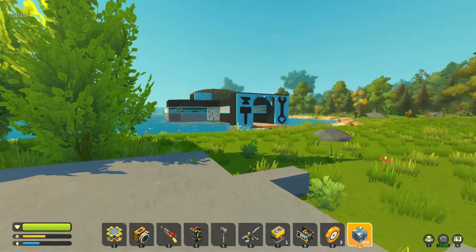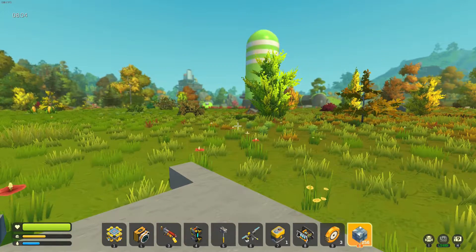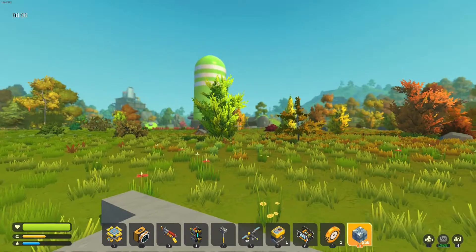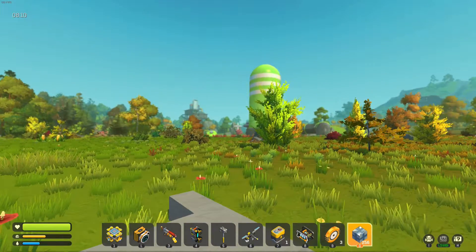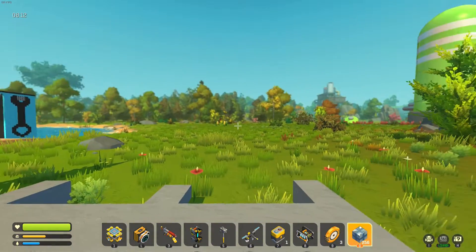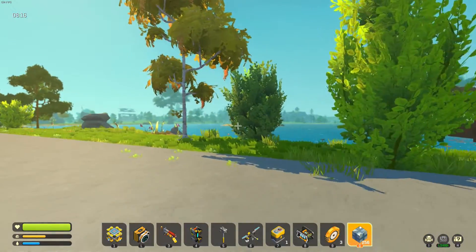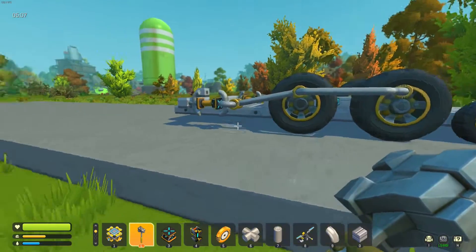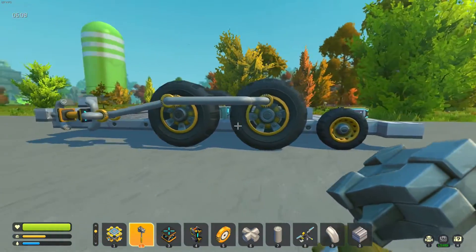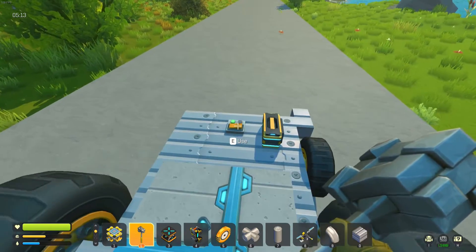Hey everybody, today I thought I would start building a train. I want to make a cargo train that is capable of taking the goods from my farm, which is down there, all the way past red over there to the trader who is on the other side of that mountain. This is just a proof of concept of the drive system — I'll put more pistons and things in, but it's a little slower than I was hoping for.